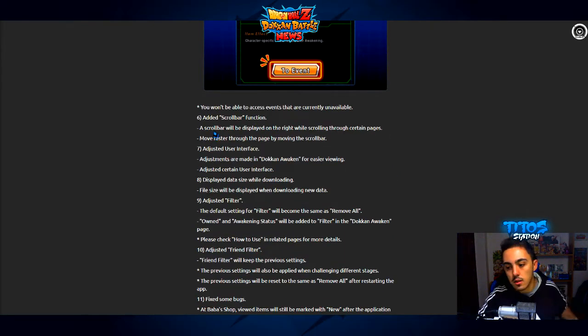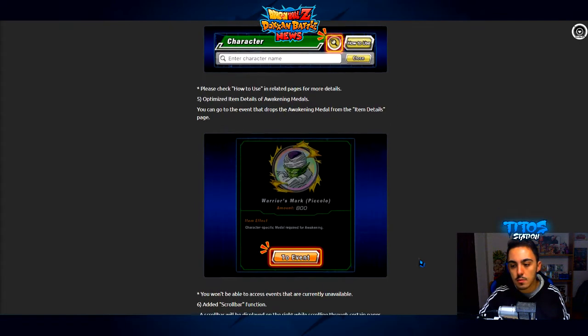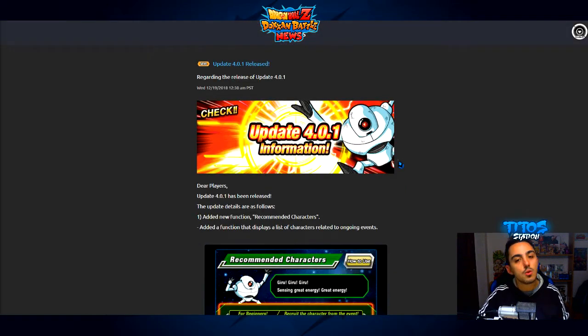They added a scrollbar function that displays on the right while scrolling through certain pages, so you can scroll faster. They also adjusted the user interface, made Dokkan Awakened cards easier to view, now display data size while downloading, adjusted filters, fixed some friend filter bugs, and a few other things. The most important features of this update are the ones that will help you organize your characters and manage growth more easily.